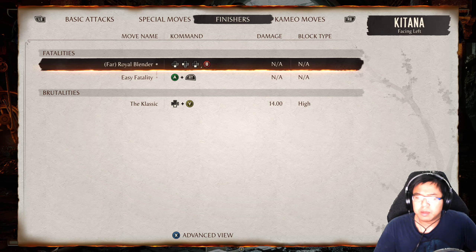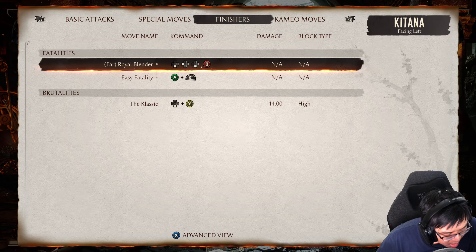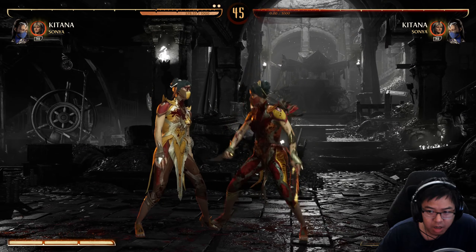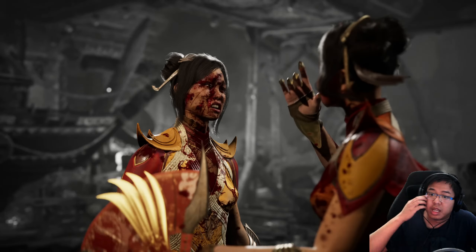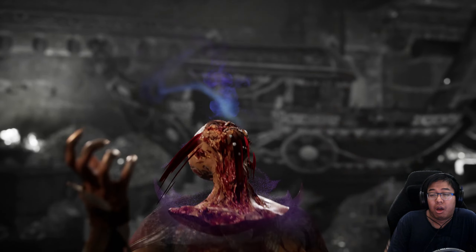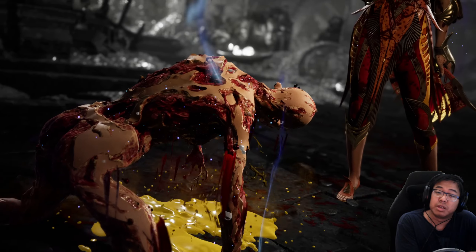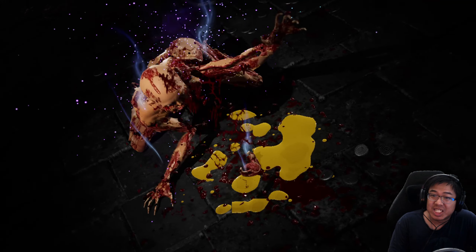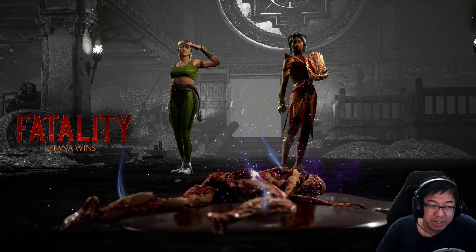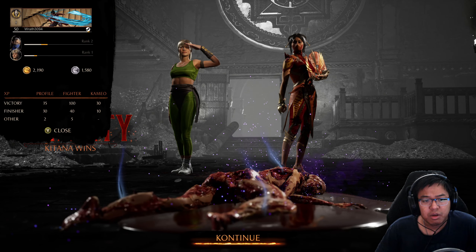Okay, now that was a fatality attempt — but I guess not. Oh well, brutality didn't work either, so we'll just do it the old-fashioned way. There we go — sorry Katana, gonna kiss myself to death. That's just gruesome. Fatality. Katana wins. Oh well, tried to do the brutality — oh well.